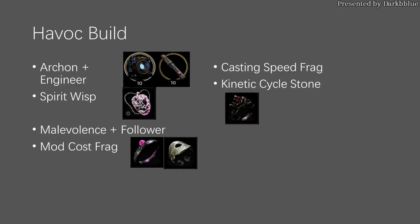Finally, let's talk about the Havok build. This build used to be great, but its bug has been fixed so it's no longer as useful. But if you still miss releasing lightnings out of your hand, at least you can play this build on lower difficulty. This build spends half of the time spamming mods. To do this, you need to choose Arcan as the primary archetype, replace the two skill cooldown rings with Malevolence and Follower, equip the mod cost fragment, and equip the Spirit Wisp amulet so that you can refresh your skill fast.